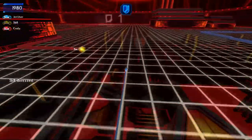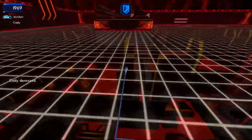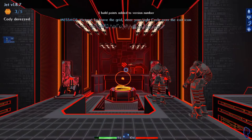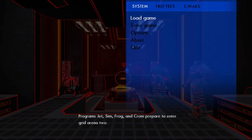Shield break acquired. Now if I can just get Cody. And Cody derezzed, despite having a shield break. There's actually supposed to be an exit area you're supposed to drive into, but apparently I was already on it when it spawned in. Don't worry, there's nothing you can miss on those arenas.